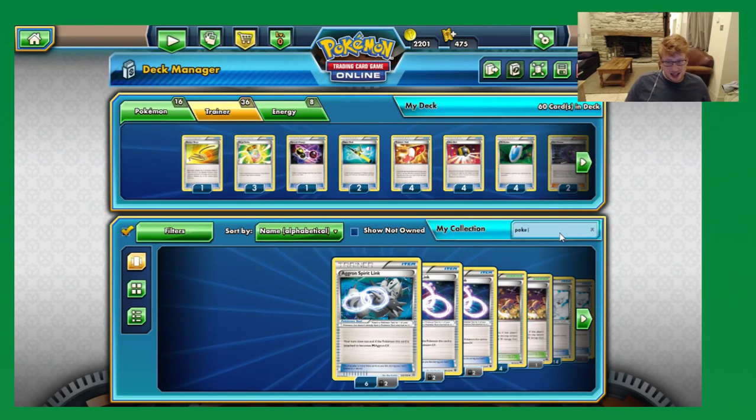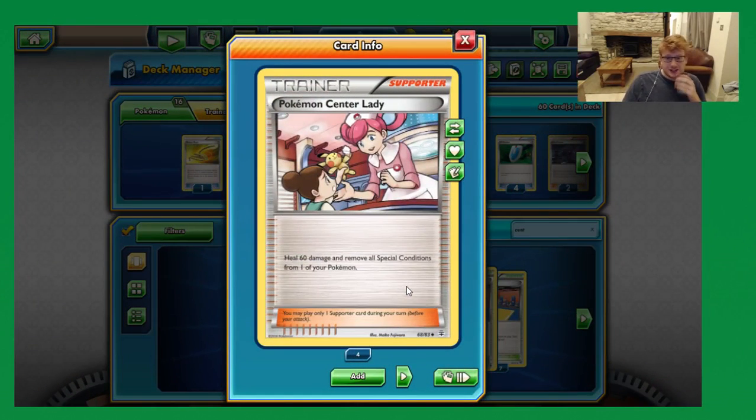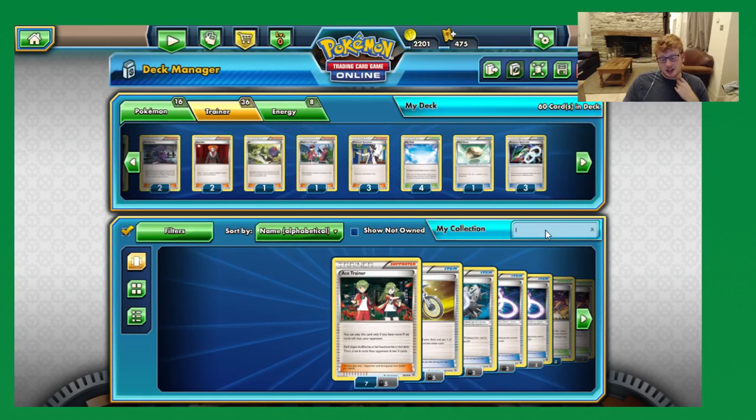Another option is Pokemon Center Lady — heal 60 and removes all Special Conditions. This can be handy in two-hit wars with other Megas that can't do that much damage, like Sceptile, like Sizzle. Center Lady means that a two-shot can become a three-hit KO and you're much happier. It's a pretty cool option. The reason I don't play it is just because we want to keep the overall supporter count low for now, and I don't really find the slot for Pokemon Center Lady too useful.